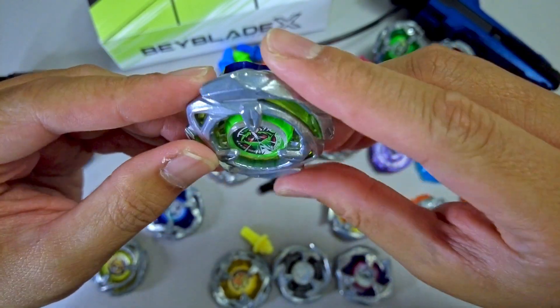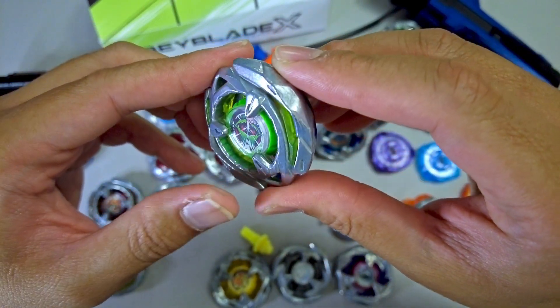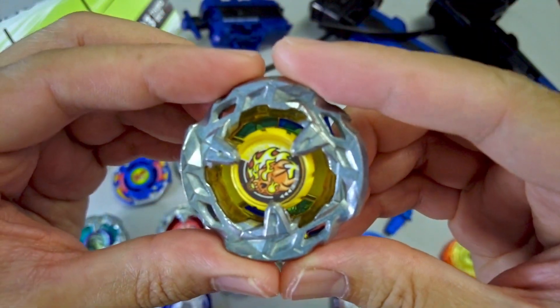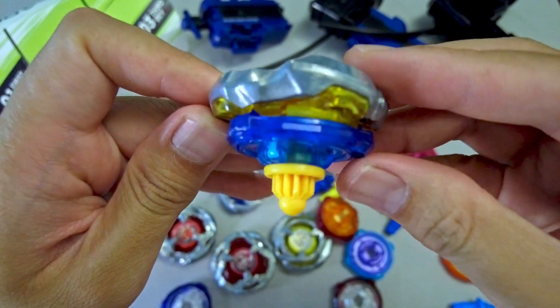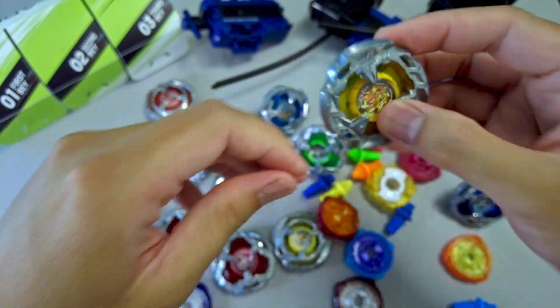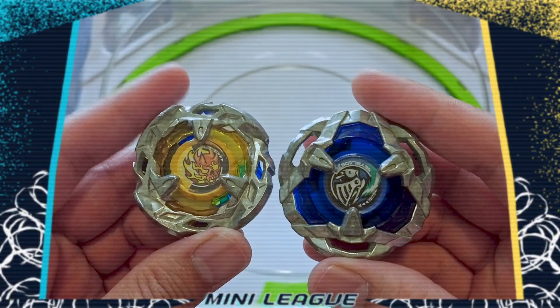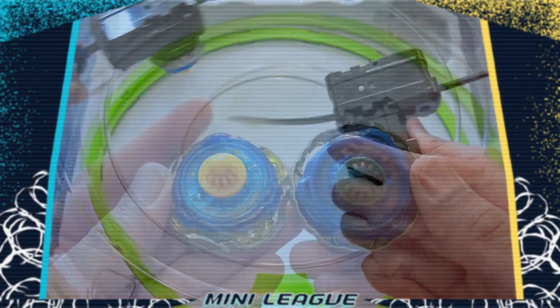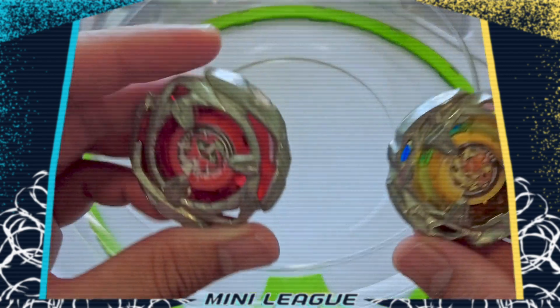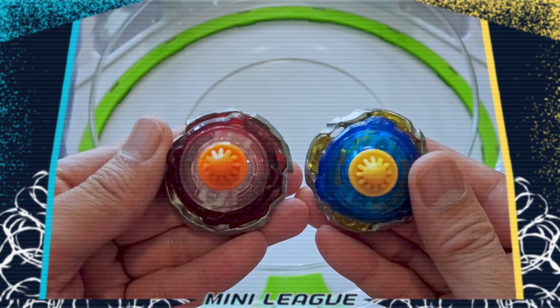At second place is Wizard Arrow 360 High Needle with 61.29% win rate in 31 battles. From number 6 last update, it is now our second combo with the best win rate. Although its number of battles is pretty low, watch out in the future if it can maintain a spot in our top 10. At first place, we have Hellsight 360B with 62.75% win rate in 102 battles. This combo was second last update and now has the best win rate, with 102 battles solidifying its claim. It is popular in Japan while the 460 version is more common in the US.